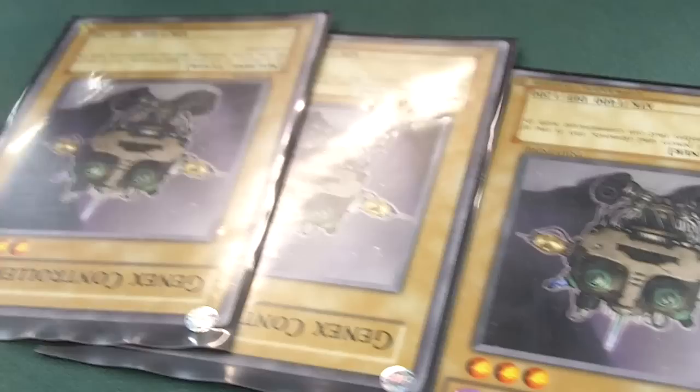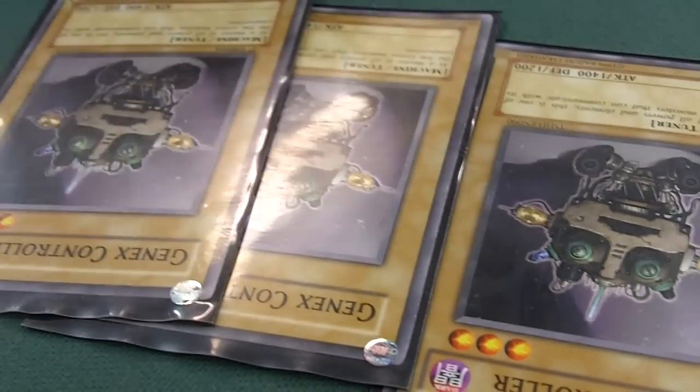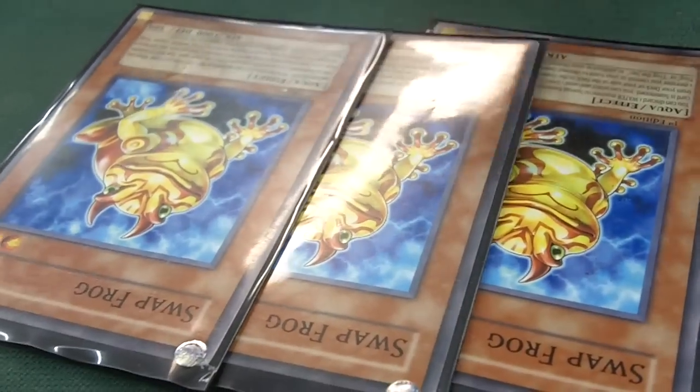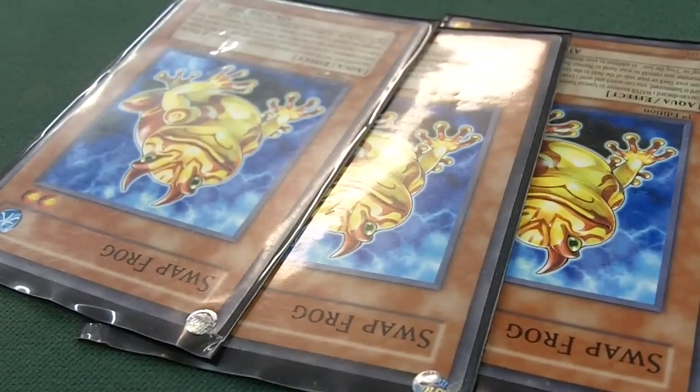Run three of his Genex Controller. You get stuck in my hand, I'm going to discard it anyway, so it ain't going to really slow me down that much. Three Swap Frogs, of course. Put a Frog engine, run three of those. They bounce my monsters back to my hand, let me recycle, plus it sends my level two Aqua monsters to the graveyard.